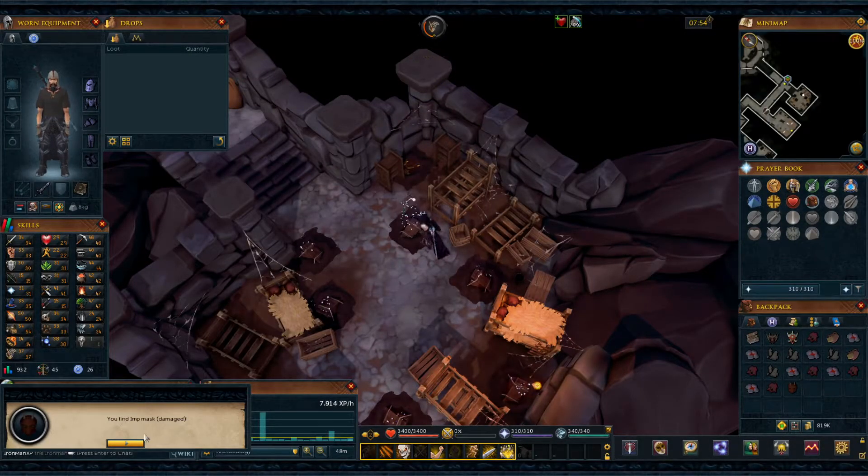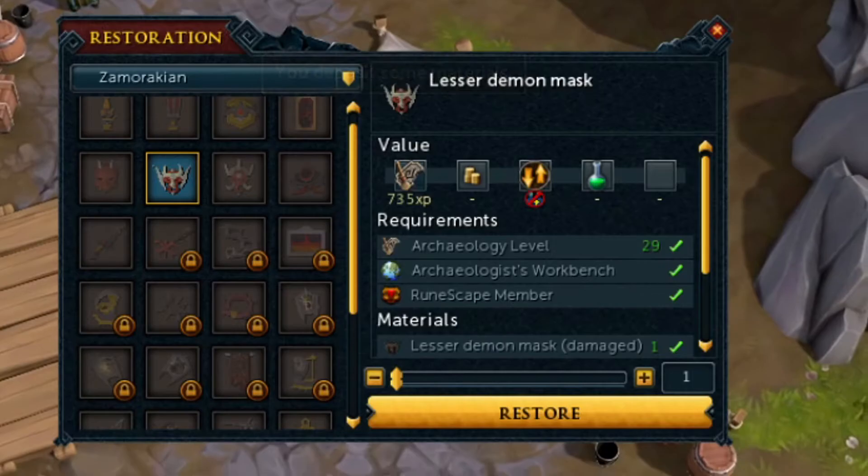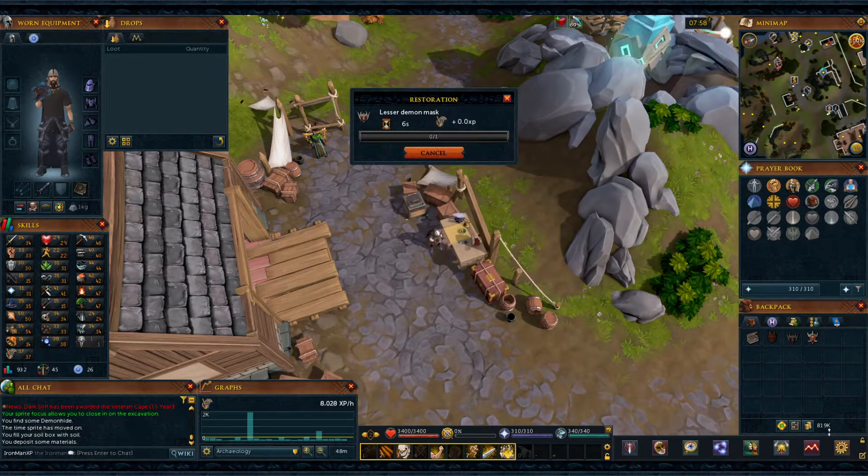Here's the Imp Mask — now we have all the masks we need. So let's restore the Lesser Demon Mask.